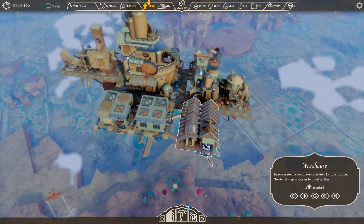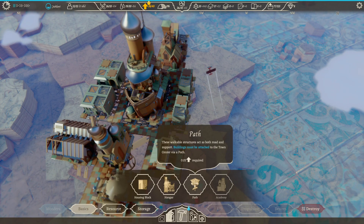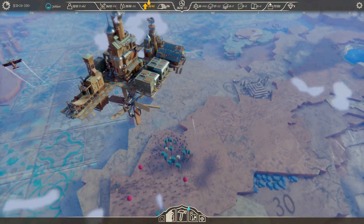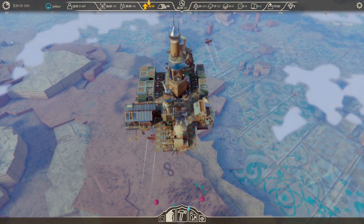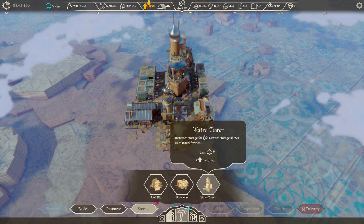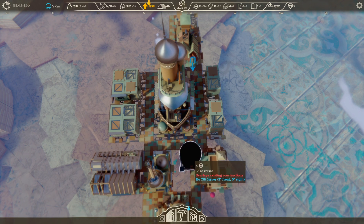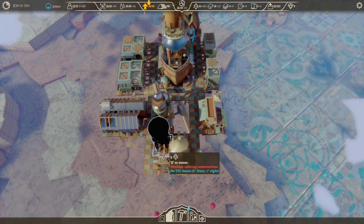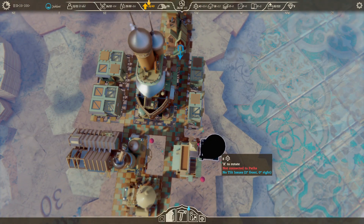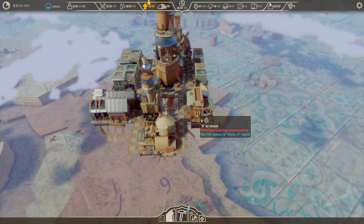We do have a warehouse. I was going to do another academy but we need five more people. We're also pretty much at our maximum weight capacity. Can we do a water tower? It says we can, but would that be a smart decision? I don't know, maybe. Let's hold off on the water tower for now.